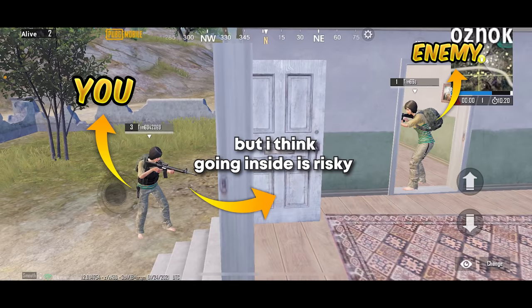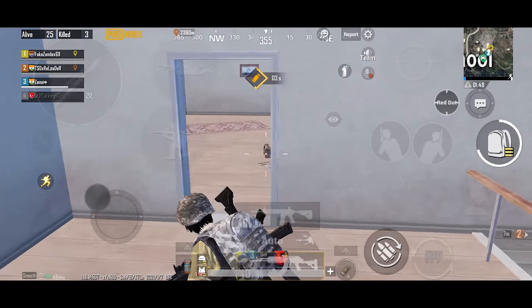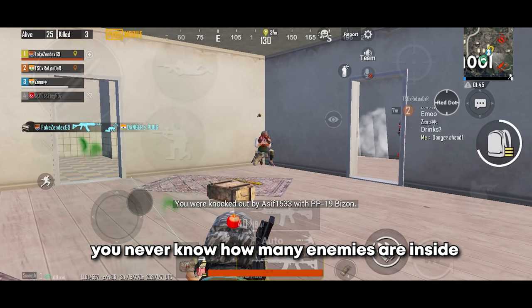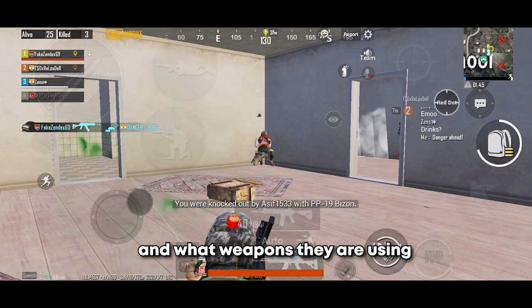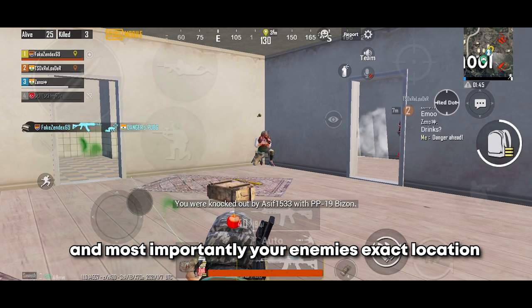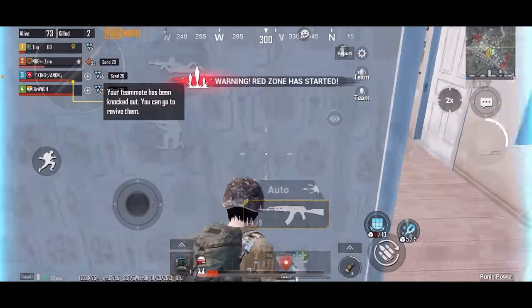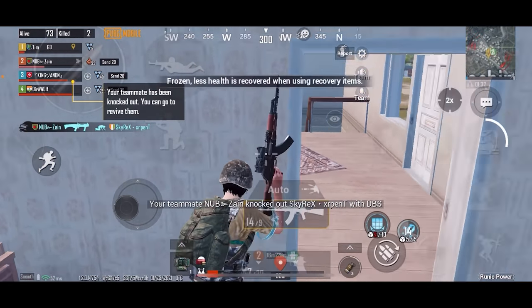I think going inside is more risky. If you go directly inside, you never know how many enemies are inside, what weapons they are using, and most importantly your enemy's exact positions, so you will know exactly where to shoot when you go inside.